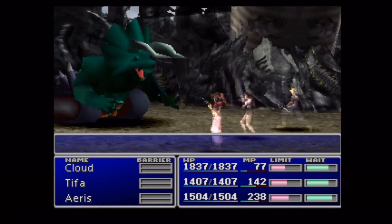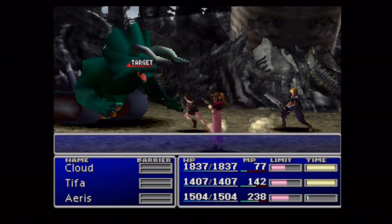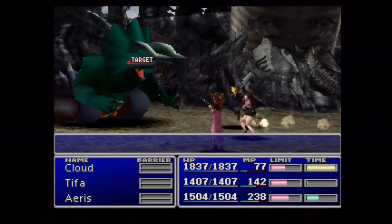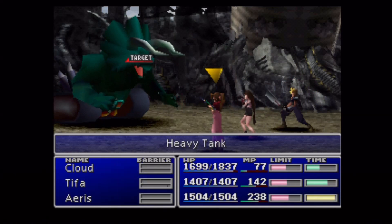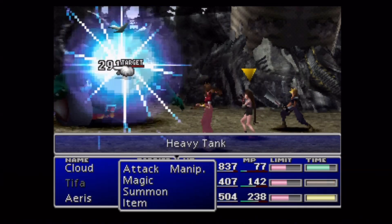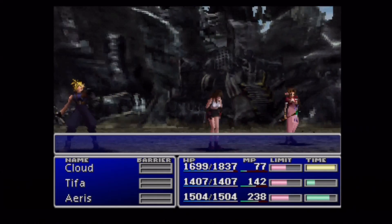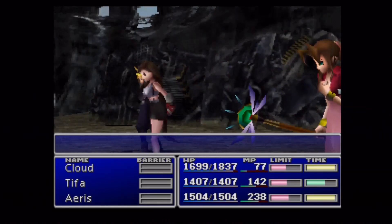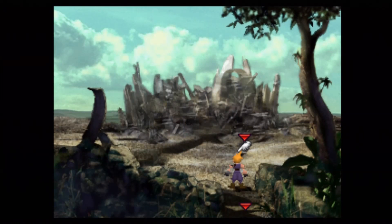These enemies are the Heavy Tank — looks like a Stegosaurus crossed with a tank. I don't know who thought of this, but amazing. These guys will actually turn into Power Sources if you use the Morph ability on them. Unfortunately we don't have Morph yet — we won't have it for quite some time. But keep in mind that this is here.